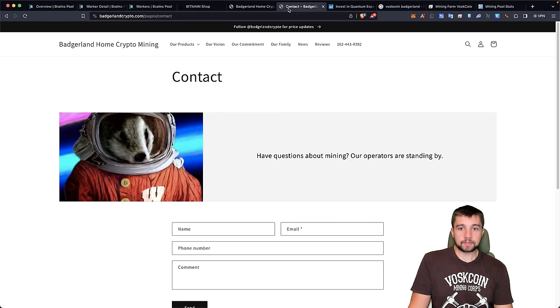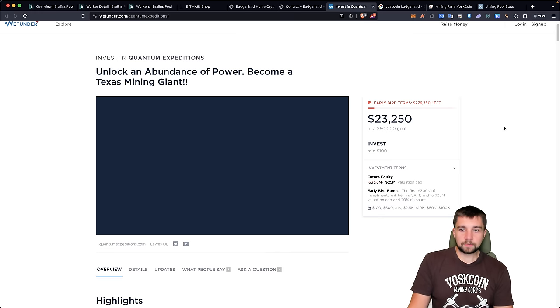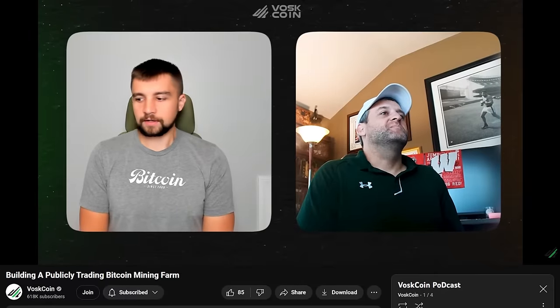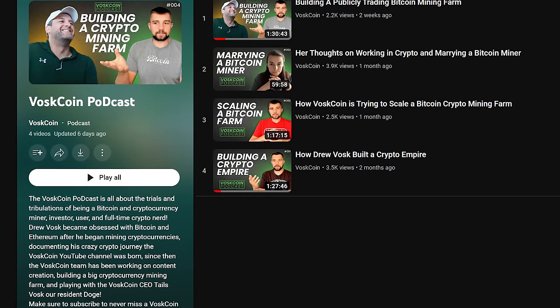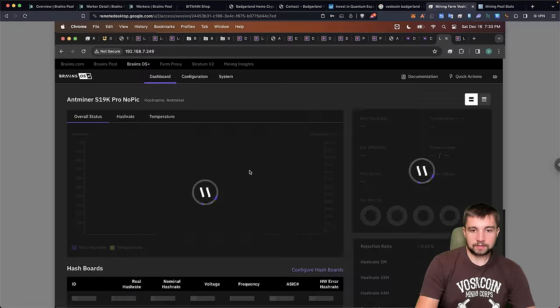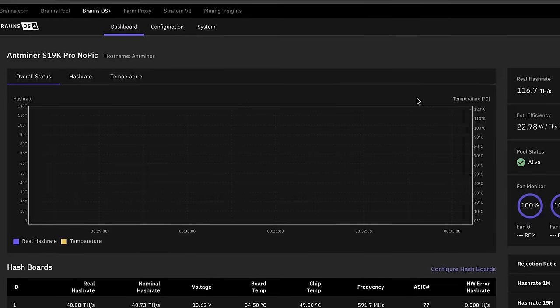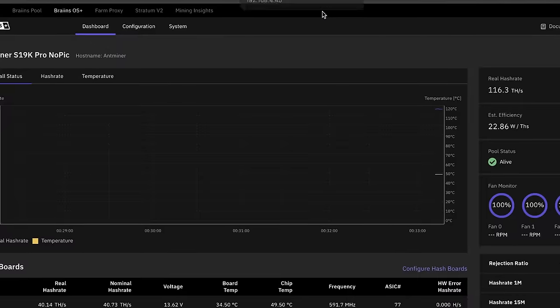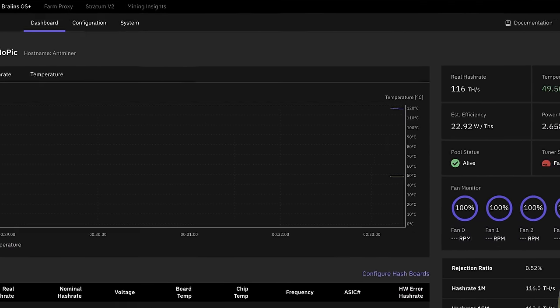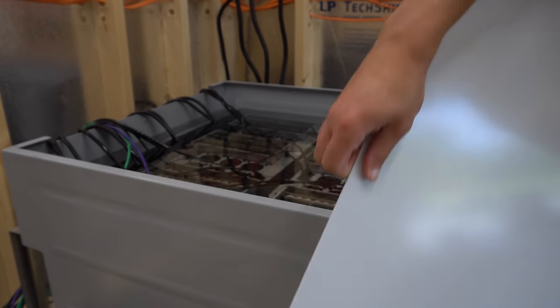Thank you to Badgerland for this miner to review and compare to the 120 terahash-per-second version. Justin Kramer at Badgerland is a great source for miners — tell them Boss Coin sent you for the best deal. Justin merged his company Badgerland Mining Crypto with Quantum Expeditions and they're doing a public fundraise. We had him on the Boss Coin podcast, talking about building a publicly traded Bitcoin mining farm. Now, the S19K Pro 115 is already running in immersion fluid — that video isn't out yet — and the tuner keeps failing on the 120 terahash version.